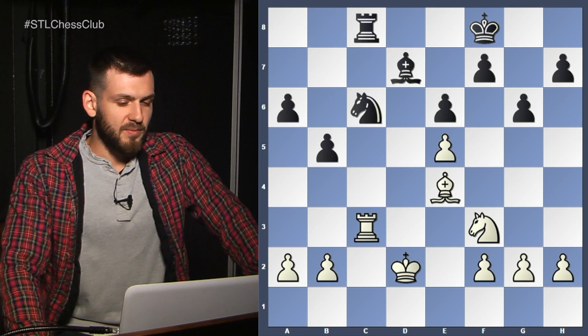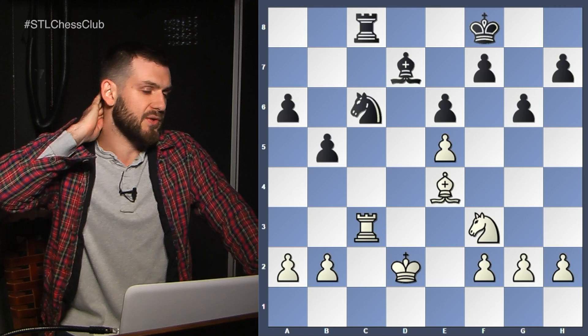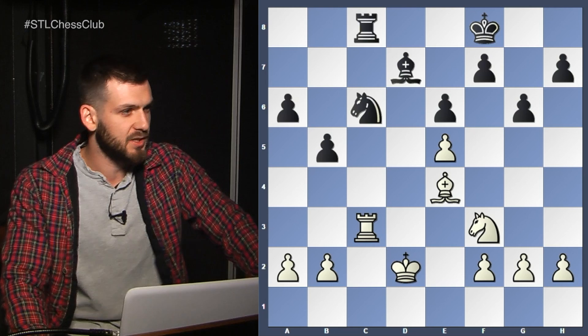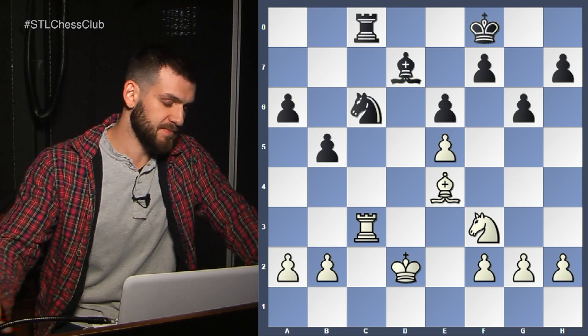It also depends on the structure — that's another important factor when assessing this type of imbalance. If we have pawns on both sides of the board, the Bishop is going to be the better piece because it has long-range action and it's easier to transfer it from one side to the other, whereas the Knight is more stagnant. In closed positions the Knight is probably better.